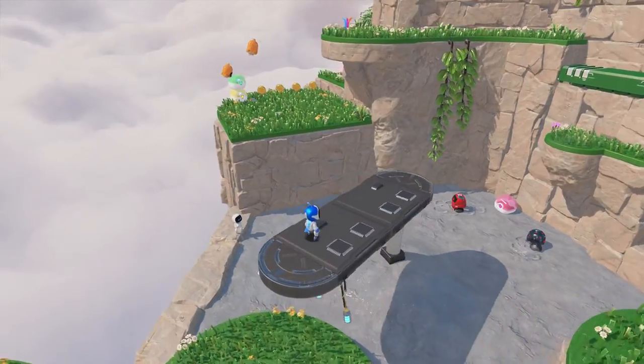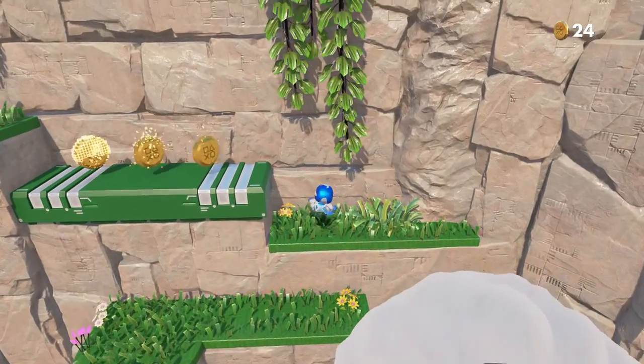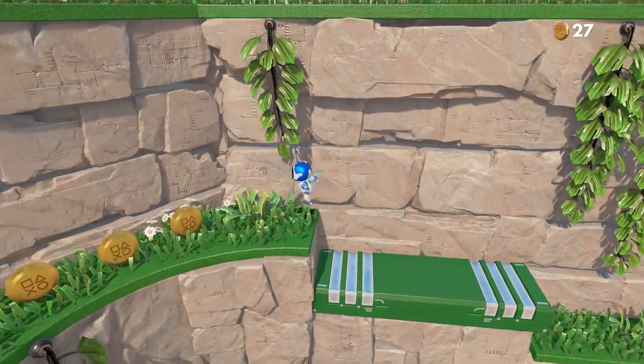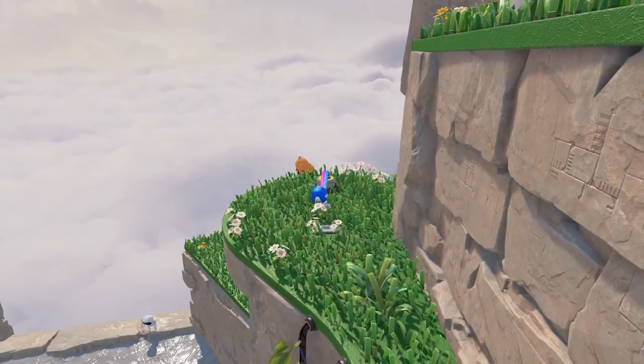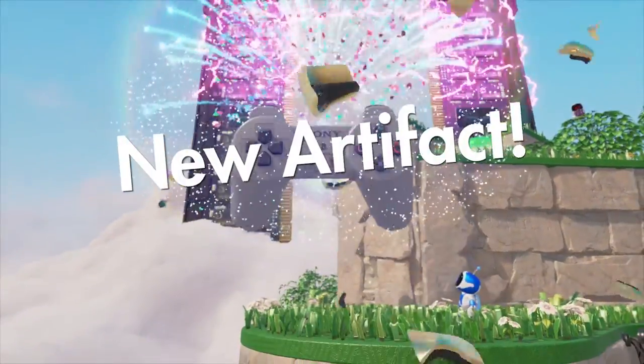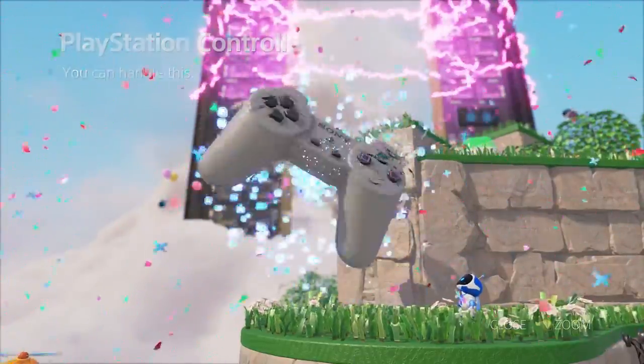Jump on here and we're going to take it all the way around — a wrap around. They want you to jump there, but we're going to go further than that. You can actually jump on the cloud as well to get over here if you're feeling it, but I'll show you the easy way. And we get our first artifact — a PlayStation 1 controller!